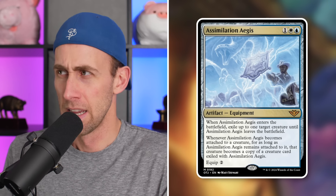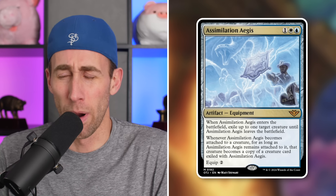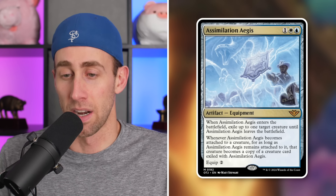Being able to exile a creature — this can be defensive in that if that player has a very scary creature on the board, like say a Blightseal Colossus, I now have an equipment that can turn any of my creatures into a Blightseal Colossus. That's grossly amazing. It can also be utilized offensively, but it can also be used against yourself where you've got a great creature in play with a great ETB — just exile your own creature, turn a tiny token into a copy of it, and still have that big creature around.